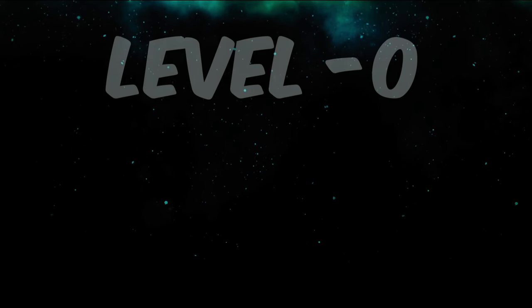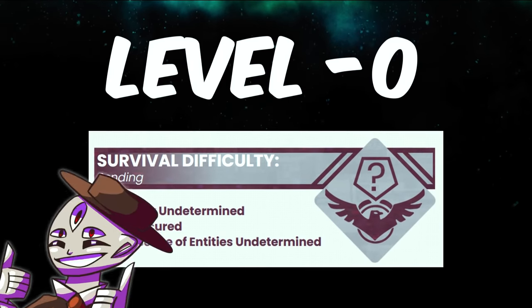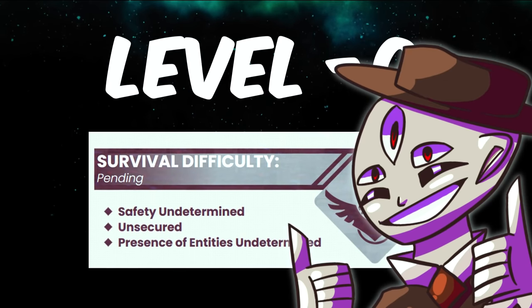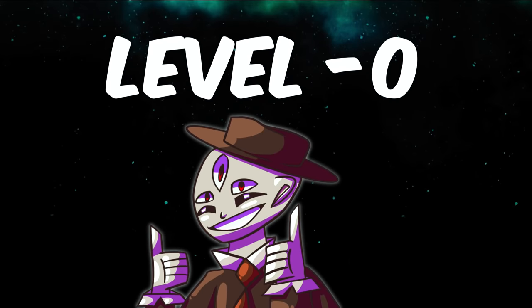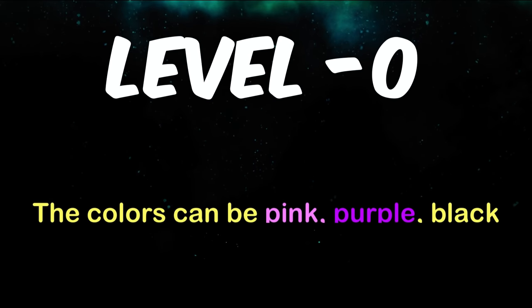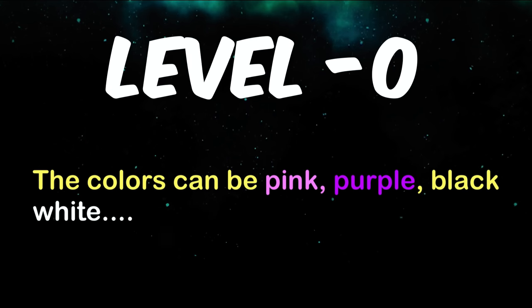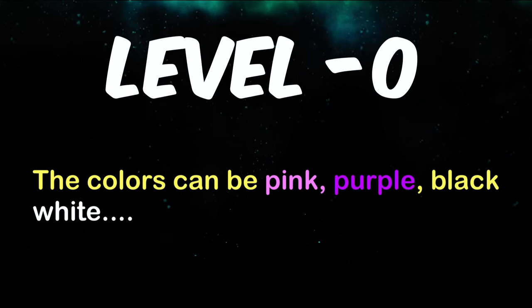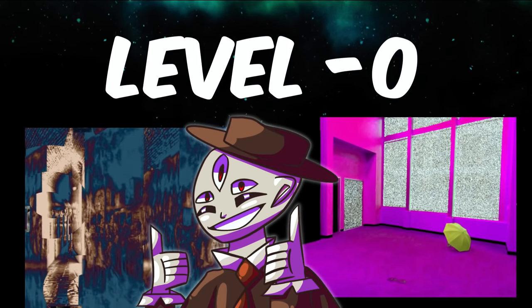Backrooms Level Negative 0 is classified as Class Pending, which means everything is unsecured and undetermined. It's thought to be the first negative level in the Backrooms and it looks like regular Level 0, except it's really glitchy and colorful. The colors can range from bright pink to purple to black to complete white-out areas where you can't see anything, to completely glitched-out areas.